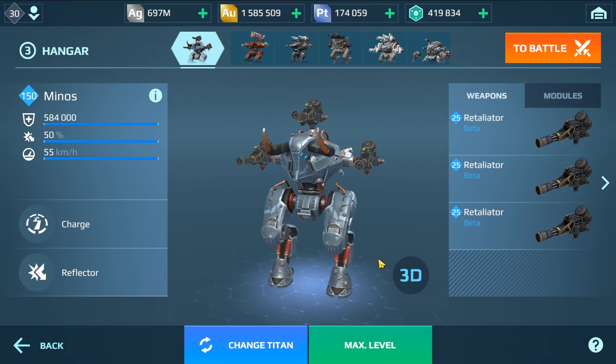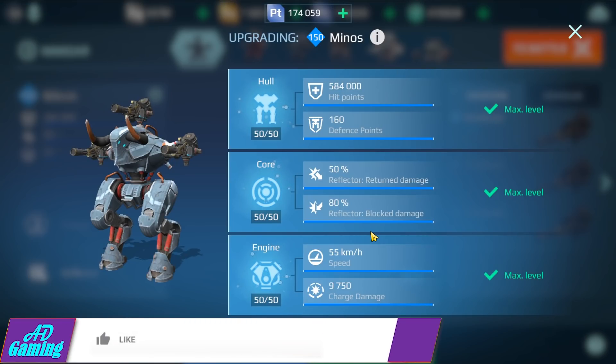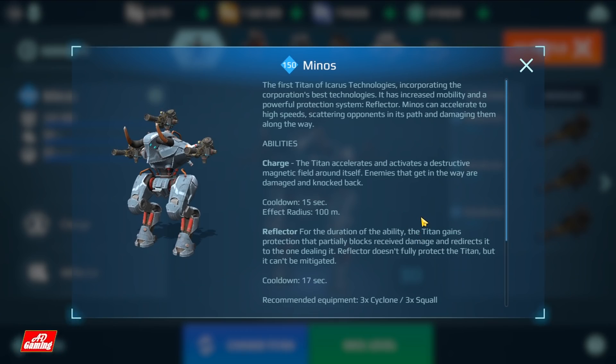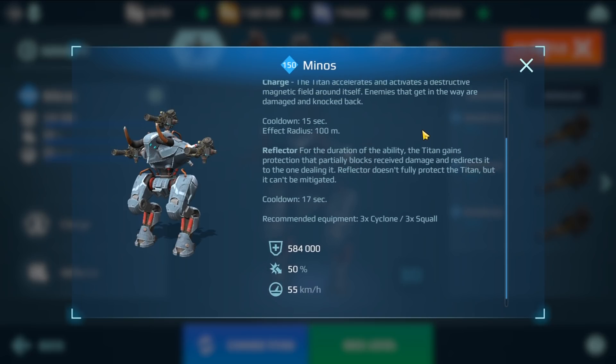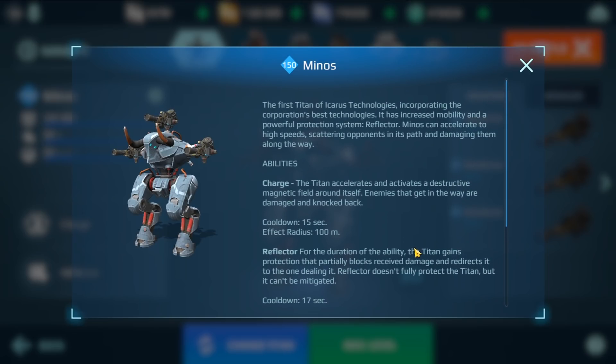Hey, what's up everyone, this is AD Gaming and welcome back to my channel. Today's video we are going to feature the new Minus Titan. I already have it at max level on the battery account that belongs to Pixonic. This is the stats — take a look at the speed and all the statistics at max level 150. This is information we already know from the test server, but for those of you that don't know, this titan can create magnetic fields.